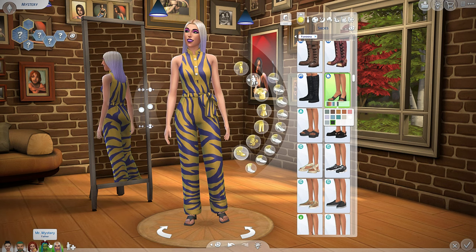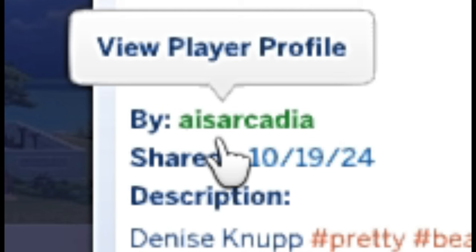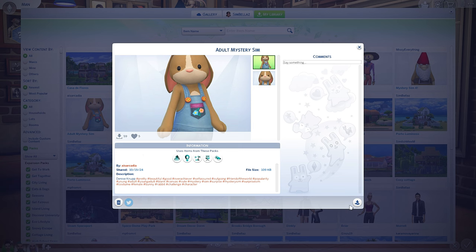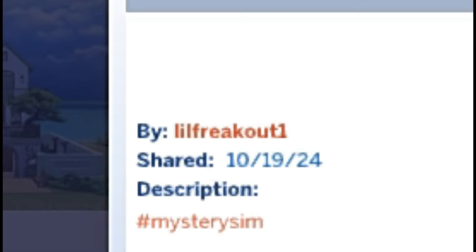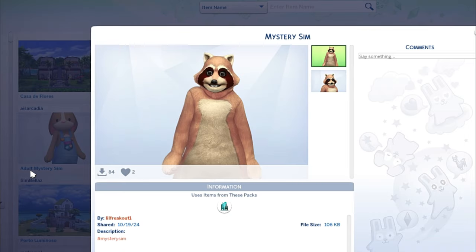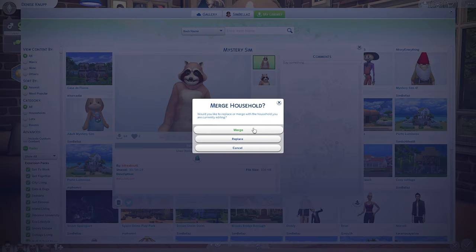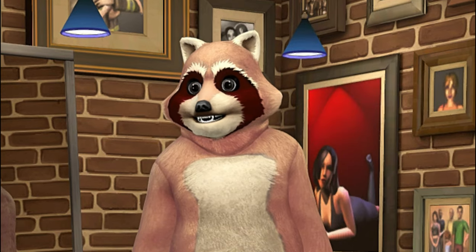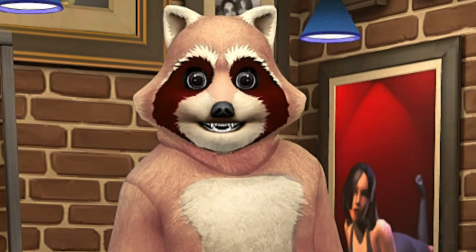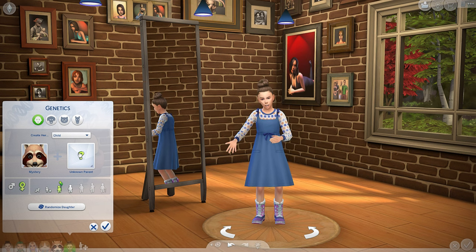Let's get rid of the parents and move on to the next one. Here we have another bunny by Ice Arcadia — beautiful, gorgeous. Merge. And we're gonna make a baby with the mystery sim made by LilFreakOut1. Let's get our freaky on — merge. I love this color, I just don't like that face — that thing is the stuff of nightmares. Let's go ahead and make a baby.